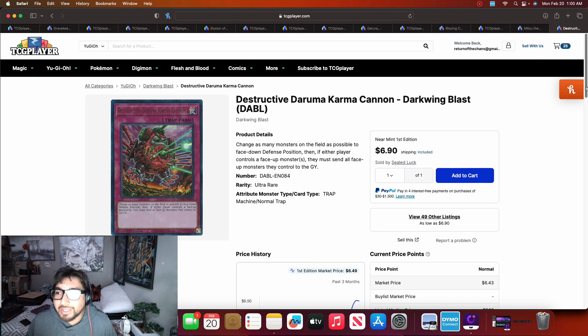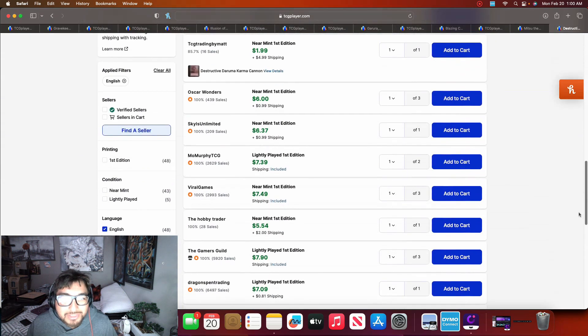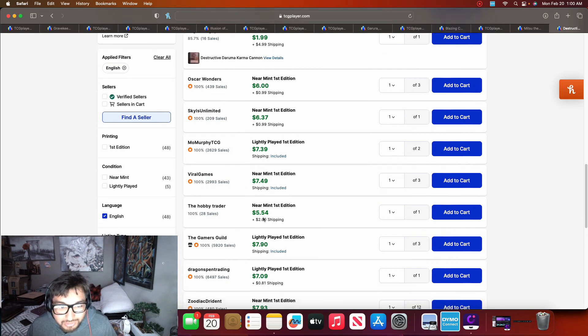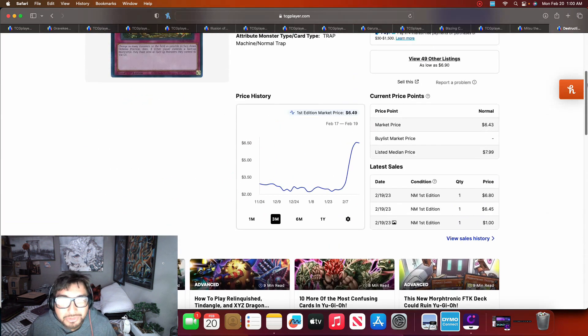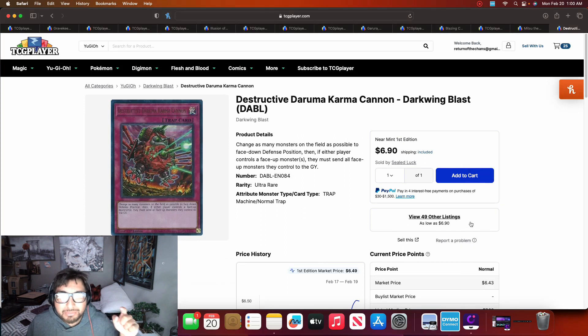The last card on today's market watch is Destructive Dharma Karma Cannon from Darkwing Blast. These were sitting around three to four dollars and are now almost doubling in price, reaching $7.30 to $7.98. The only deck I could see playing this is Labyrinth, so let me know in the comments if you saw any Labyrinth builds teching it. I always thought this was a pretty good card but didn't think it would see play so soon.